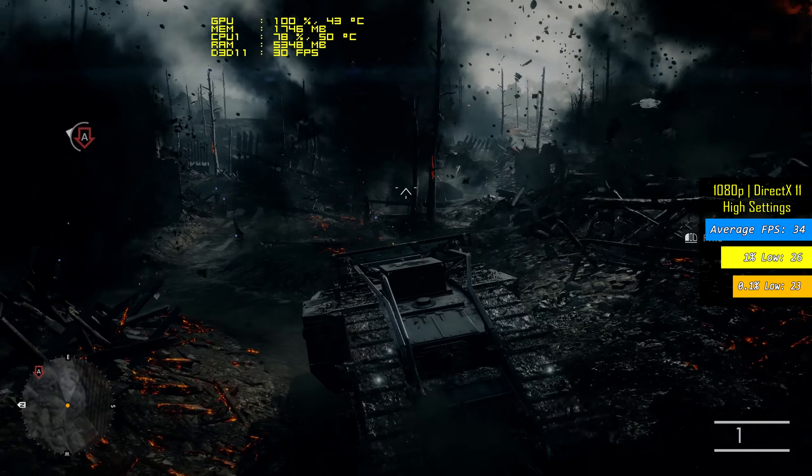Then I tried GTA 5, where even at lowest settings it couldn't give us more than 14 frames on average. I managed to get 23 by lowering the resolution to 720p, but again it isn't what I'm looking for. But that's in the past now, as it's time to install the Geforce GT 1030 and try again.